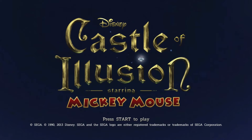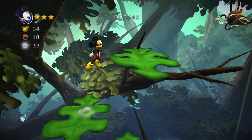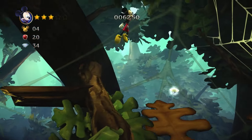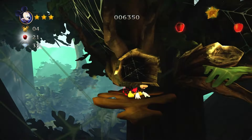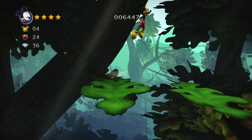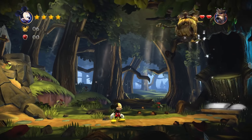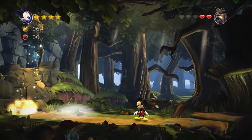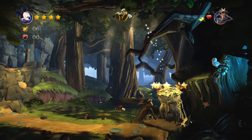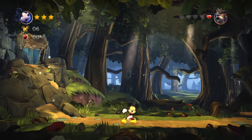Next up we have Castle of Illusion starring Mickey Mouse. This is a platformer and an enhanced 3D remake of the Sega Mega Drive game of the same name, where the player takes on the role of Mickey Mouse on a mission to rescue Minnie Mouse from the clutches of an evil witch. The original game was an absolute classic 16-bit platformer, and with that in mind the expectation is lofty for this remake, but I have to say that this remake delivers. The gameplay is timeless, and the stage design and challenge are great. The majority of the action takes place in a 2.5D perspective, though there are some sections that are fully 3D.